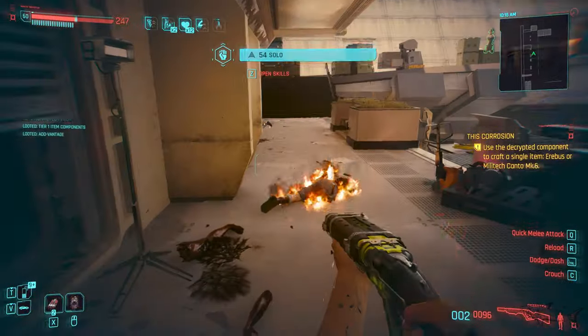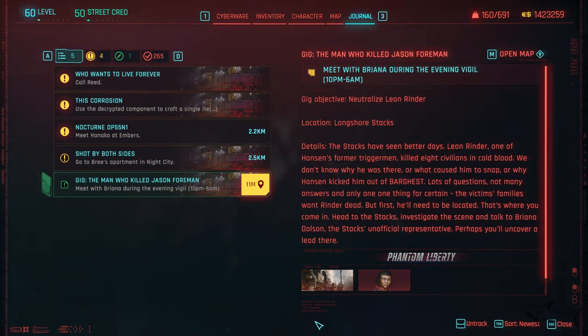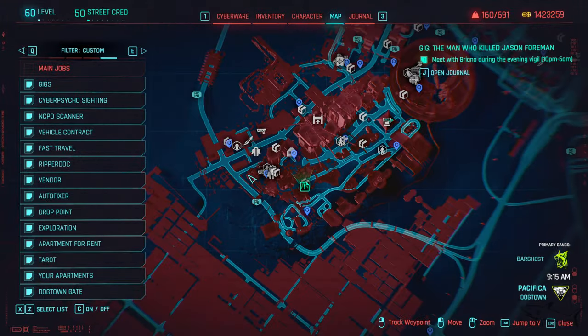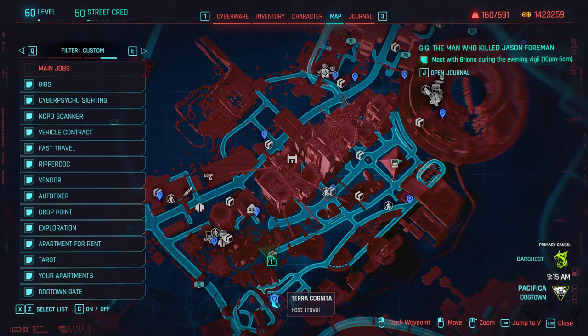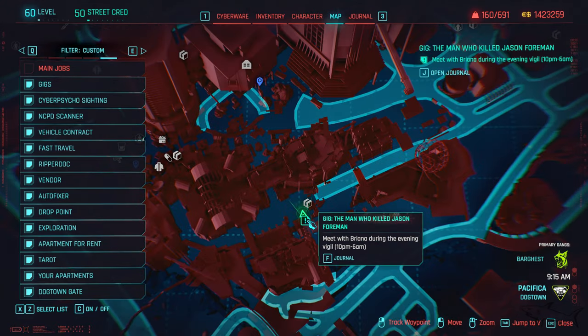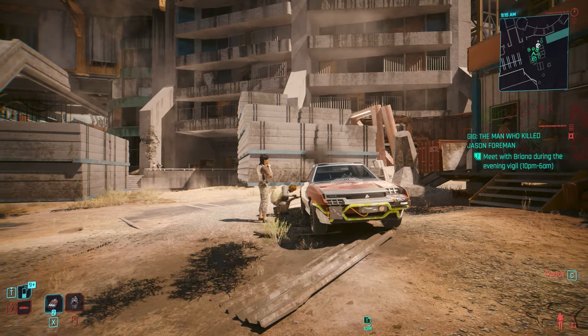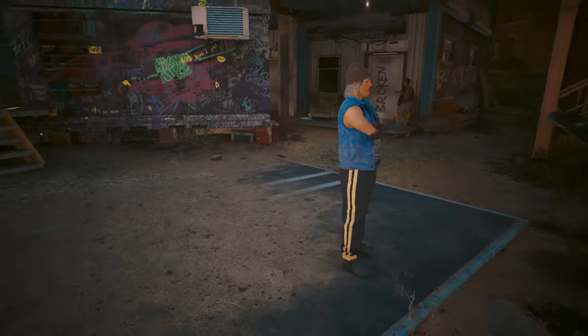Okay, I think it's time to show you how you can actually get the weapon. What you have to do is start the gig called 'The Man Who Killed Jason Foreman.' You can find this gig right over here on the map — just go to that area. I'm not sure exactly when it becomes available, but if you go to the area I'm about to show you, you can just start it.